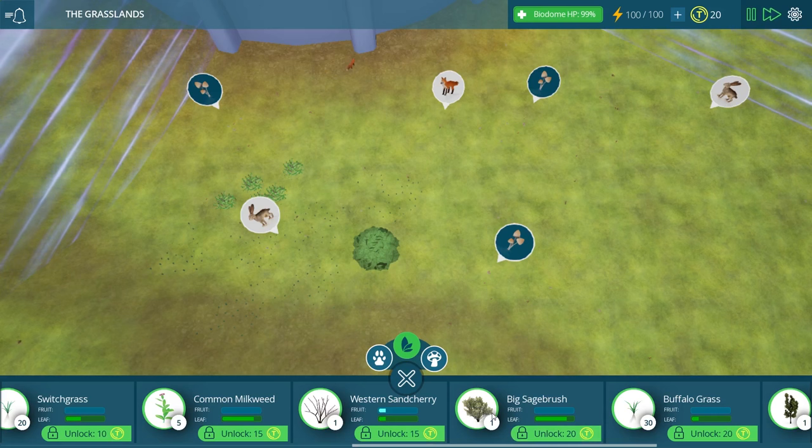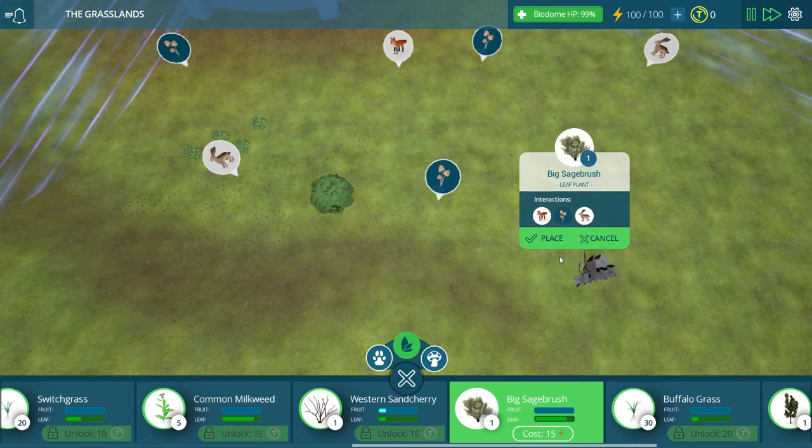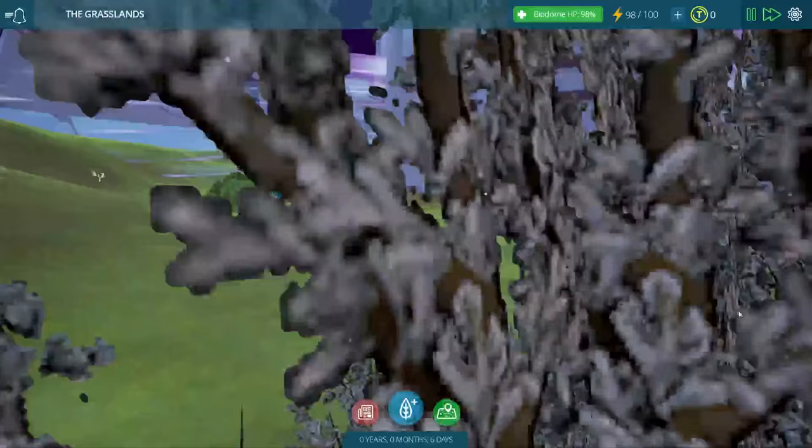I don't know which one to pick — this one looks very, very big. Maybe we'll go with that one. Yeah, let's go with this one — that's going to look pretty nice in our territory. Oh, it's a lot smaller than I thought it would be. Look how cute that is! It has a lot of leaves though, so that's good. It's such a cute little tree.